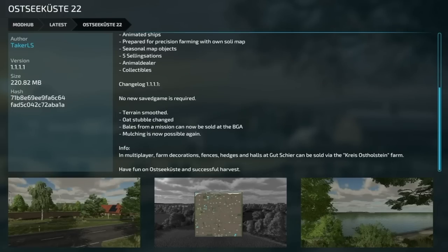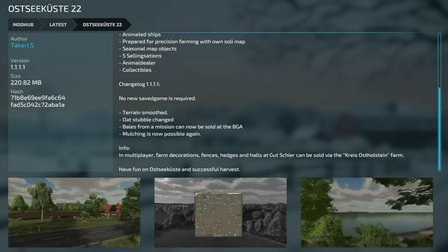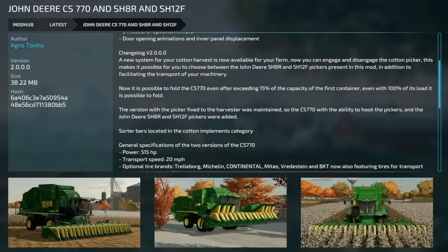Next, Ostiscus 22 version 1.1.1.1 — no new save game required. Terrain smoothed, oats double changed, bales from missions can now be sold at the BGA, mulching is now possible again, in multiplayer farm decorations, fences, hedges, and halls can now be sold.